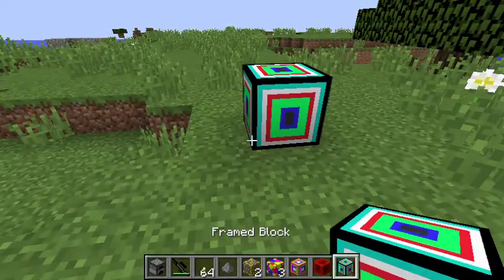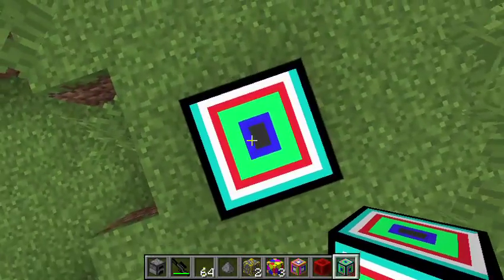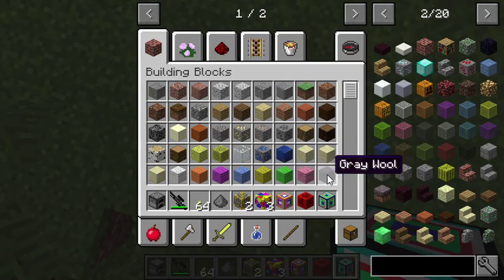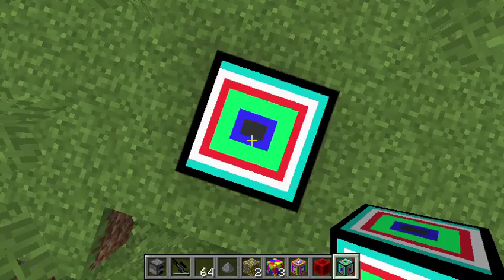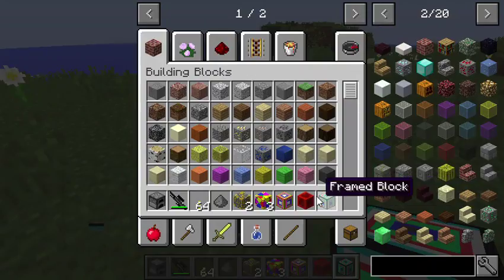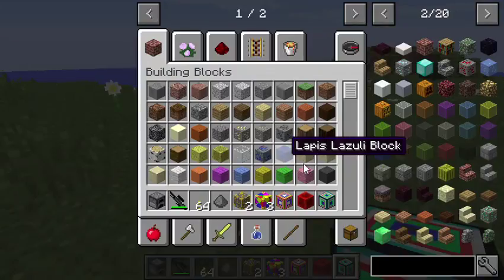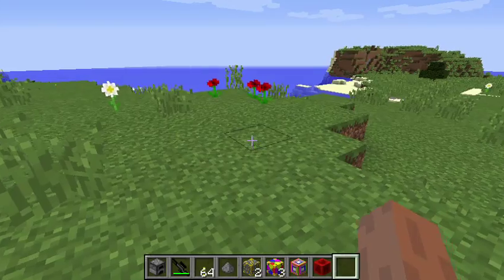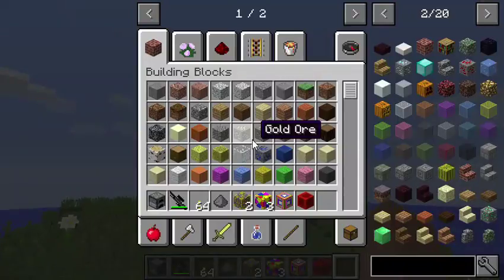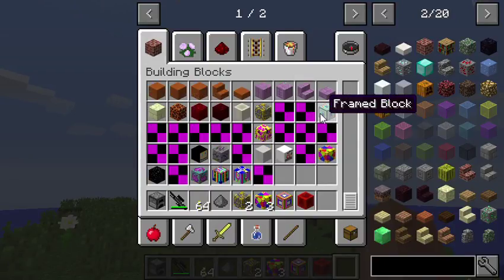When I first made this mod, I made this element as the second element, and I called it Front of TNT because I wanted it to explode and stuff. But I didn't know how to do that, so I just put particles. It wasn't fully a TNT. So what I did is remove the particles and change the name for when you look at it. Now it's a fully completed block.